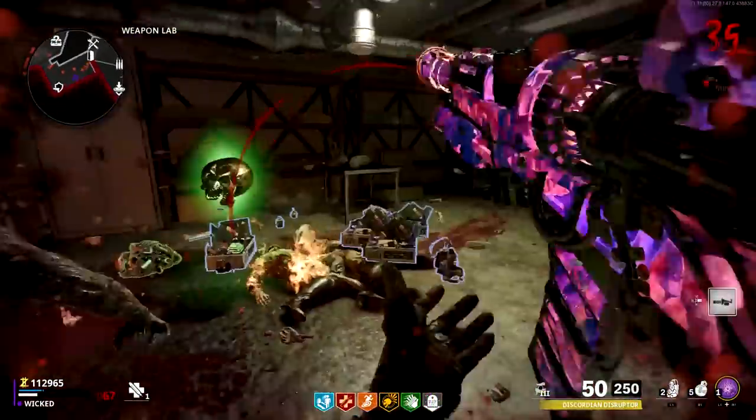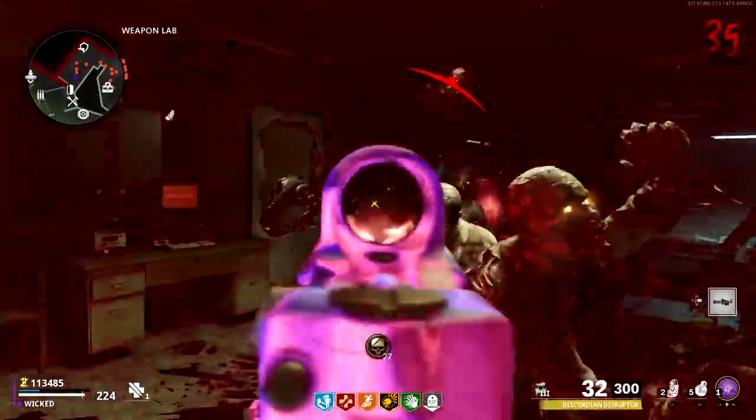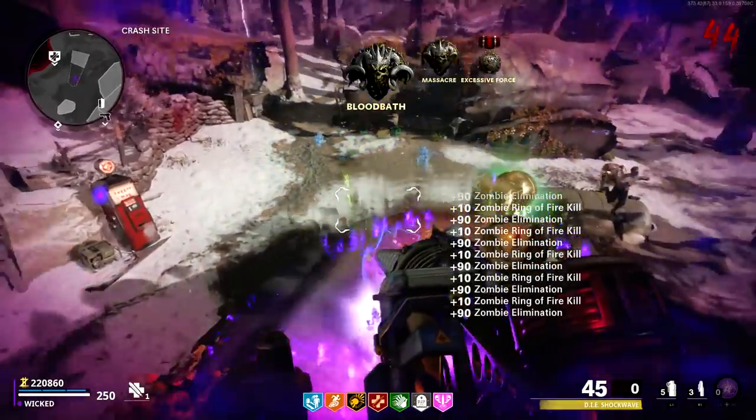However, there's one aspect where this map completely trumps Die Machina, and that's its variety of holdout spots. The bunkers in Scorch Defense, the roof next to the teleporter in the village, the inside of the OPC, the weapons lab, and the Colonel's Office are all great spots to hold out with a couple of friends. That's not really my preferred style, as I like to constantly run around, but for those that enjoy the more sedentary playstyle, you'll find yourself quite happy with the options. Many of these holdout spots are made even better by the map's wonder weapon, which feels like it was made specifically with this style of play in mind.